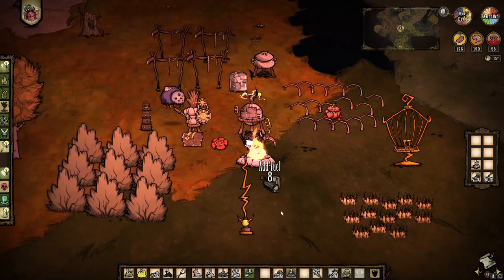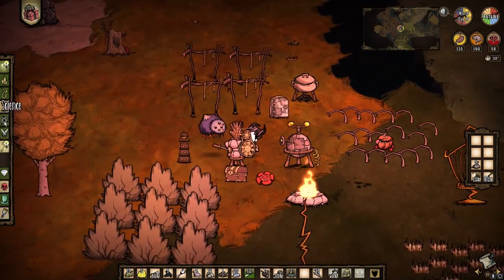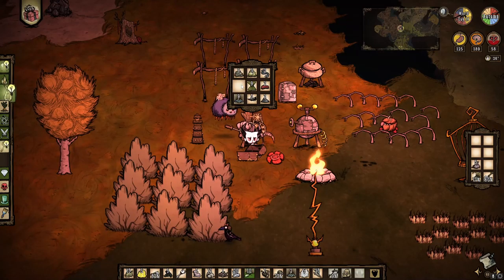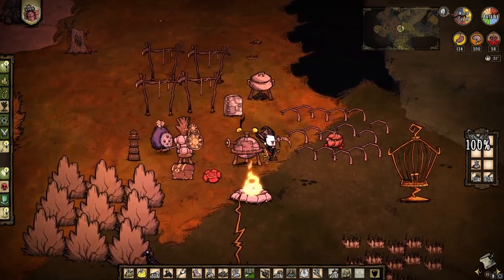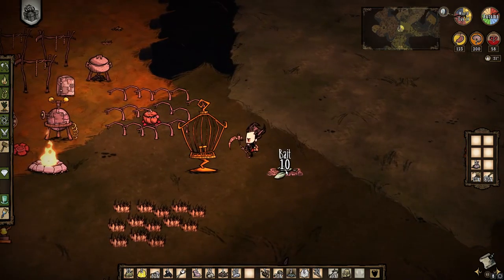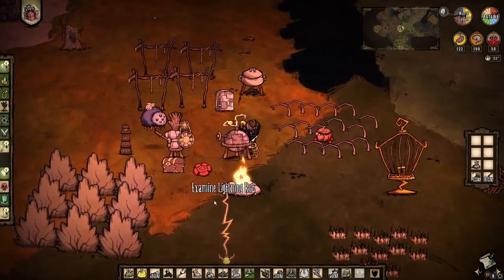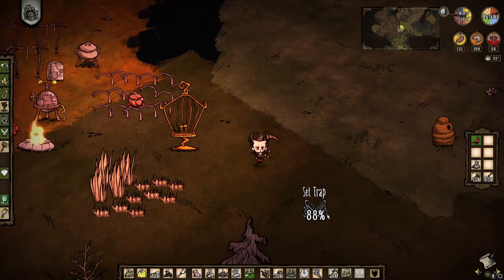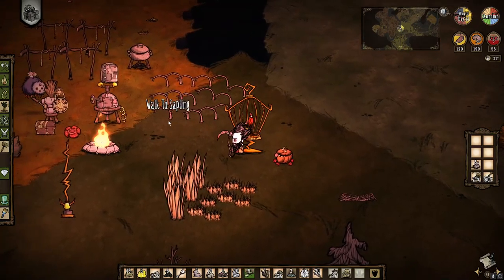Let's hang out here and get a fire going before we forget - get a big roaring blaze going. I want to make a bird cage, I think it uses silk. Got that. You have a bird cage but no bird. I think if we toss this down and bait it... that was immediate! We'll just leave this trap out here - if we catch another bird, great, we can imprison it.